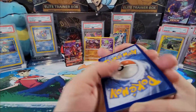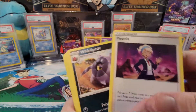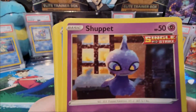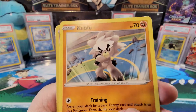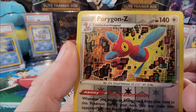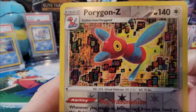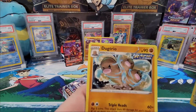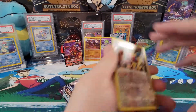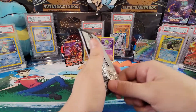Last two packs — come on, I want one more pull! Code card. Water energy, Peonia, Whirlipede, Crushing Gloves, Rockruff, playing in the snow, Sableye, Castform, Ghastly, Kapu — reverse hollow — Porygon-Z! That is the first one I've gotten and that is awesome artwork — look at the guy in the back, he's like 'what are you doing?' — that's awesome. And a Dodrio. That is great artwork for that Porygon-Z.